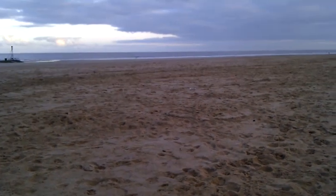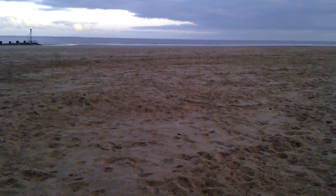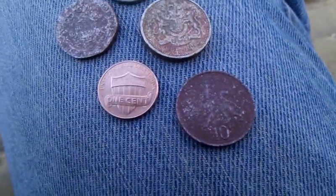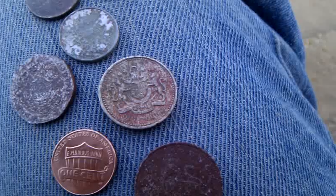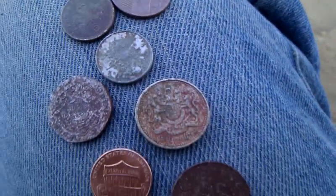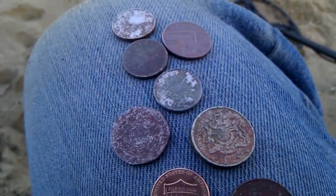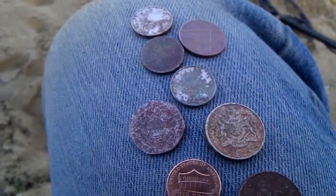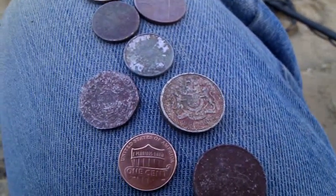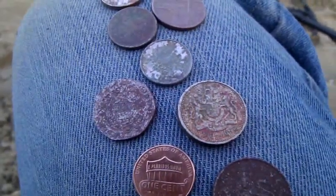I'll just quickly show you what I've found. Here's today's haul: 10p, the one cent piece, 20p, a pound — my favourite coin — some 5ps and a penny. Not brilliant, but it's working. I'm finding lots of junk, but the Euromace is really good. Anyone that's got a Euromace — what I would advise is, when you go out into the water or into wet sand, you've really got to turn the sensitivity right down.